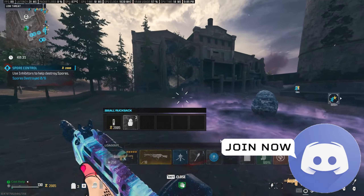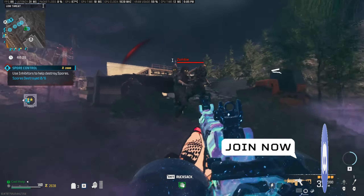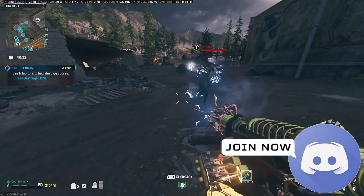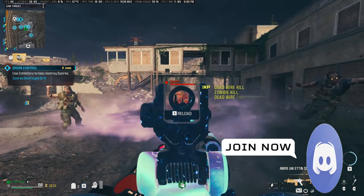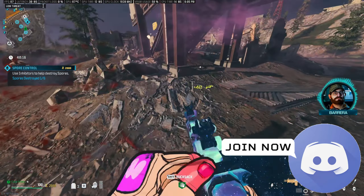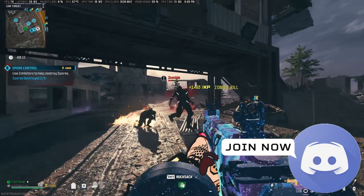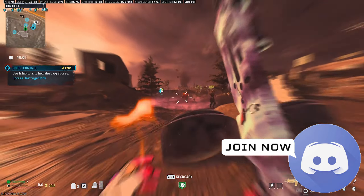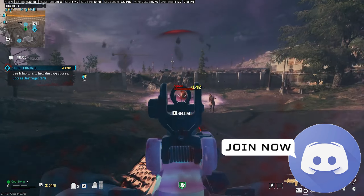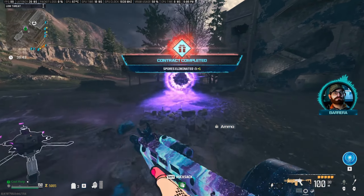Everything's just so different — I haven't done any of these tier one contracts in so long. Anyway, with the conversion kit recommended here, it has like a double barrel — similar to the Holger that also has a double barrel — so you fire two bullets every time you pull the trigger. We'll see how this gun works throughout the game, but we need to finish up the rest of these spores.